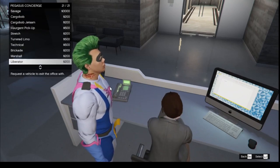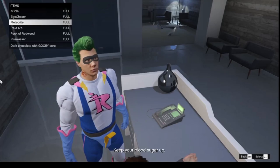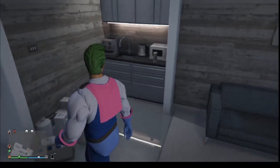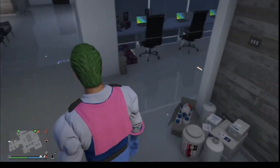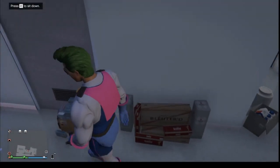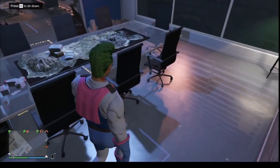You guys don't need the Pegasus vehicles unless you absolutely need them. You've got personal vehicles from your garages, snacks which are free to keep your blood sugar up, a buzzer for those that want to get buzzed in, a sitting area, and green juice you can drink. Green juices are available everywhere — in safe houses and any other interior properties.